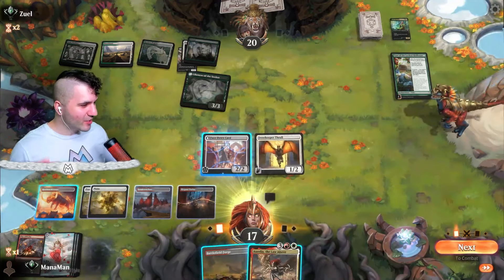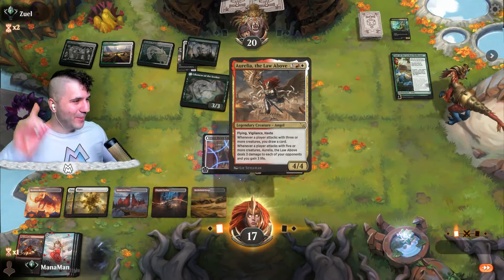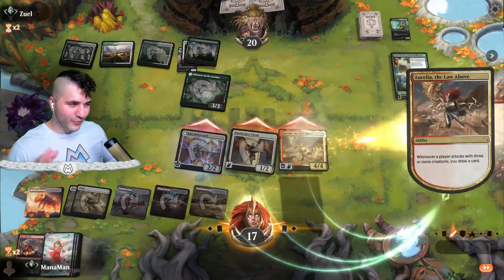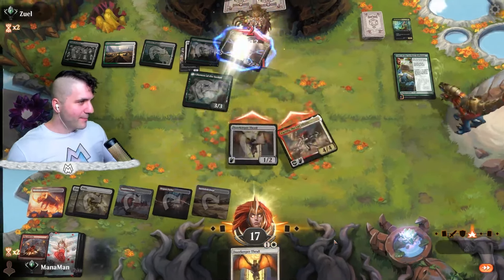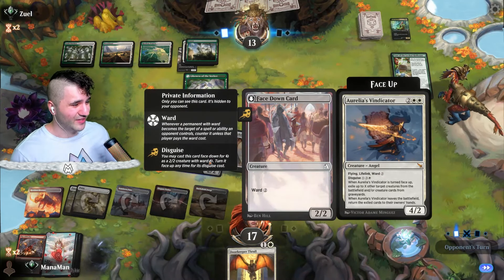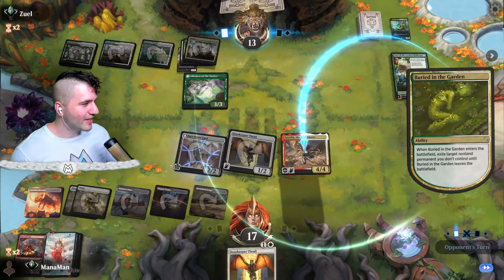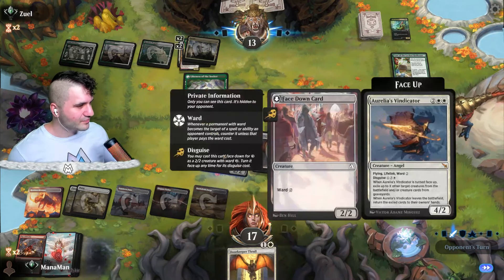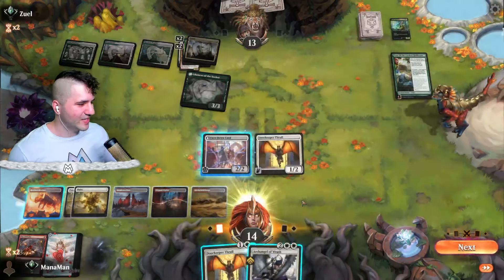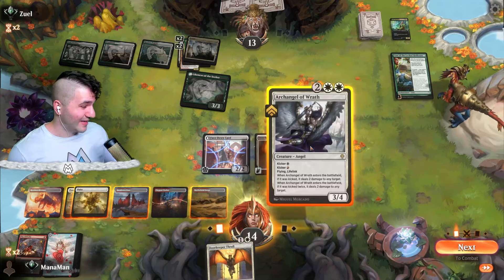Down to 17, not that big of a deal. Now here we go — I'm not even going to flip Aurelia's Vindicator because we have Aurelia the Law Above. Let's swing them all, and now with Aurelia we get to draw a card — pretty freaking sweet! Bang bang bang, down to 13 they go. For next turn I can go for the Aurelia's Vindicator that I've been plotting since day one. Unfortunately they're going to get rid of Aurelia the Law Above. I'll turn face up and exile the Likeness of the Seeker, but it's not really doing a whole lot.